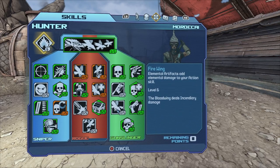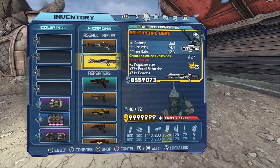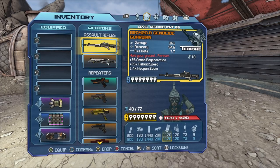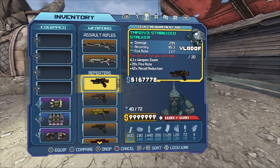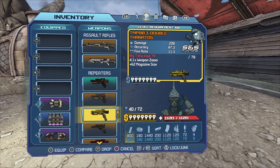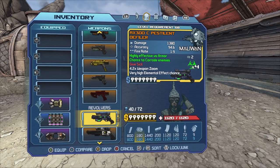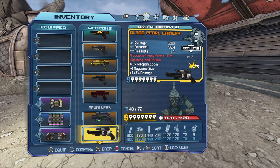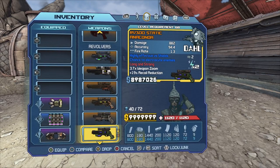Whatever artifact you want to do — and let's jump into the weapons. For assault rifles I have a Pearl Ogre and a Guardian for the ammo regeneration. For repeaters I have a Stalker, Desert Hornet, Thanatos, Protector, and Reaper. For revolvers I have a Defiler, Pearl Timmeria, Unforgiven, Anaconda, and Equalizer.